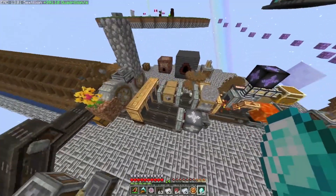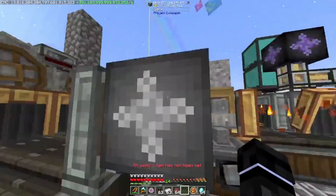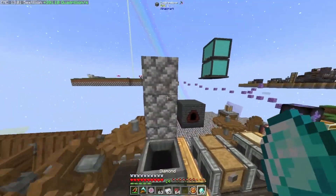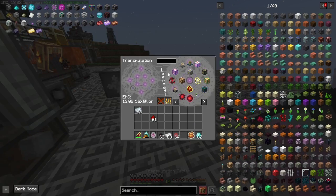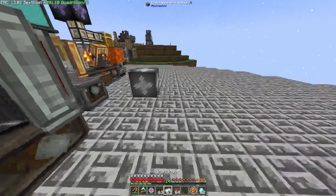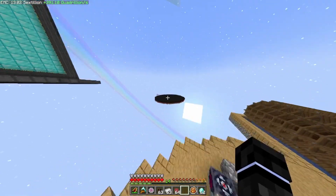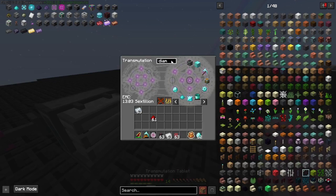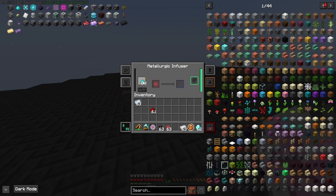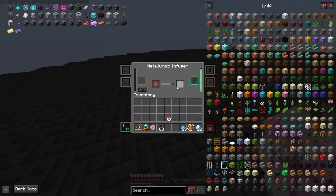Let's go ahead and turn this off. Does this have EMC? It does. Here's what I'm going to do — move this over here, drop a couple of these in here. Diamond grit has been learned. We can put this back now and turn this back on. We throw our diamond grit over here and a infused alloy in here — we need more diamond grit, probably two. And then that will make our reinforced alloy.